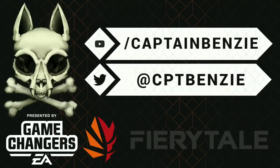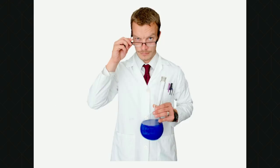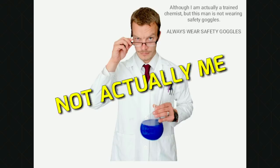Ahoy! Captain Benzie here coming at you with an Intel Report, the series that dons a white lab coat and safety goggles and experiments on all the units of Command & Conquer Rivals to teach you how to best use them and how you can win if your opponent uses them. It's genuine science! I have a clipboard and everything. Today we're examining the latest unit to join the GDI arsenal: Grenadiers.